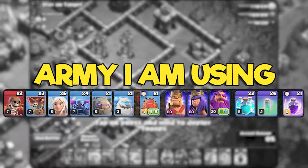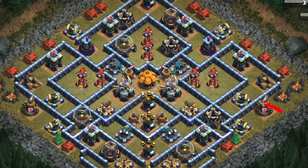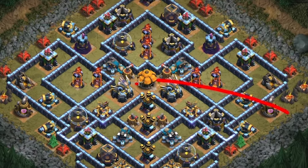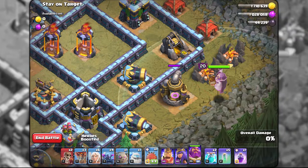Similarly to previous goblin map tutorials, we will be using the blimp filled with 2 super archers and a super wizard. The difference is that we need the blimp to go all the way to the core, so the air-mode grand warden is going to help us with that.